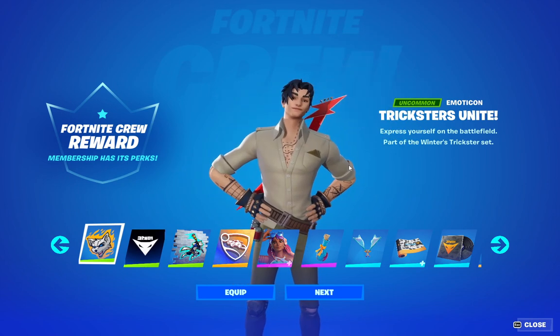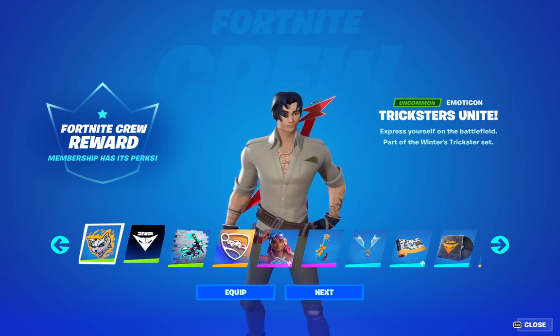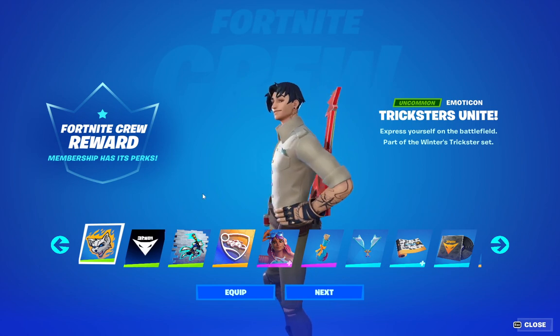So we have the Trickster's Unity, which is quite a cool emote, I gotta say. Just check that out. It's one of the crew packs.